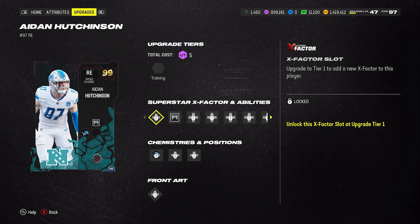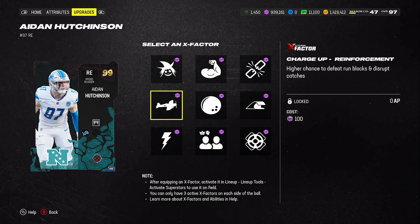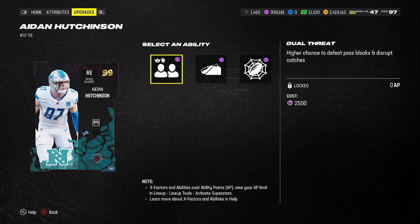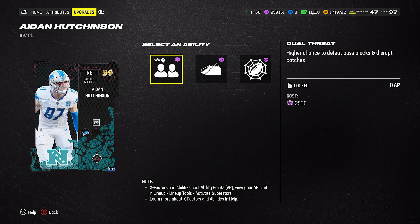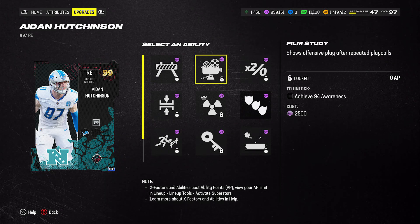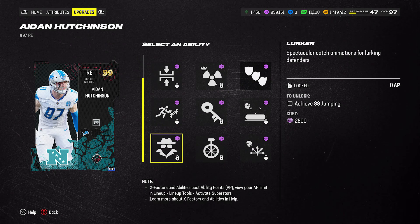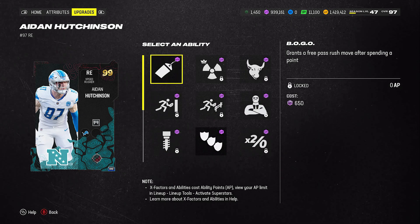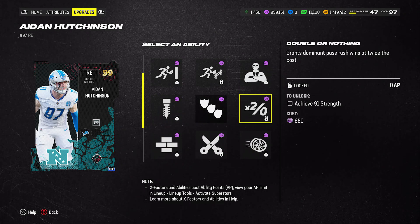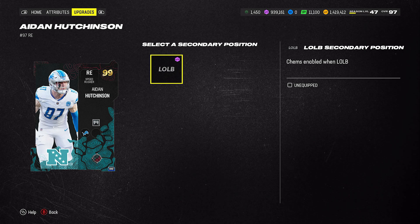Now we have Aidan Hutchinson. He's got built-in Tackle Supreme. He's got X-Factors here, though I don't see you using them because some you'd potentially use are already baked-in abilities. He's got Lurk Artist at 0, Avalanche, and Dual Threat in his 0 AP buckets. He also has Film Study, Double or Nothing, and Edge Threat Elite. There's your Lurker, and he's got Bogo. I also noticed he has a left outside linebacker position as well.